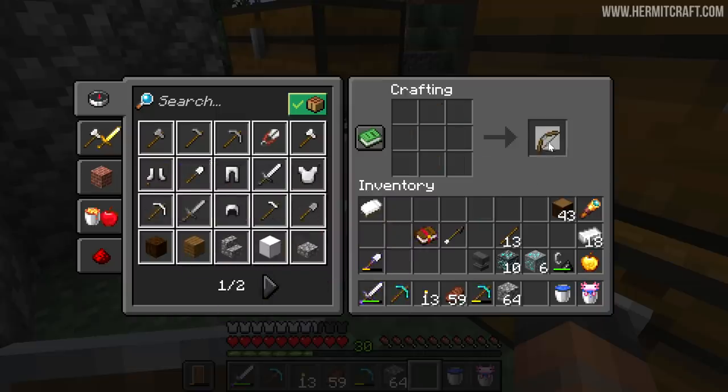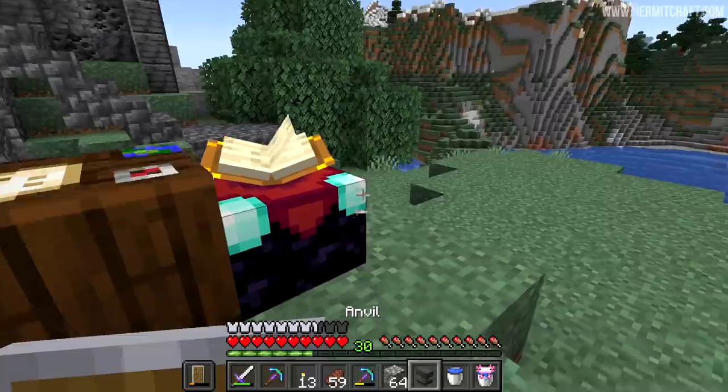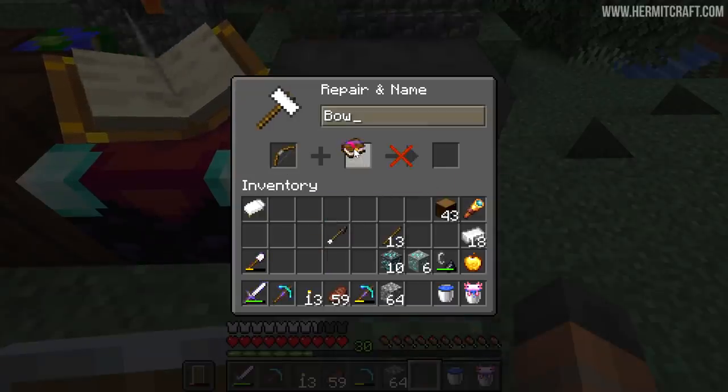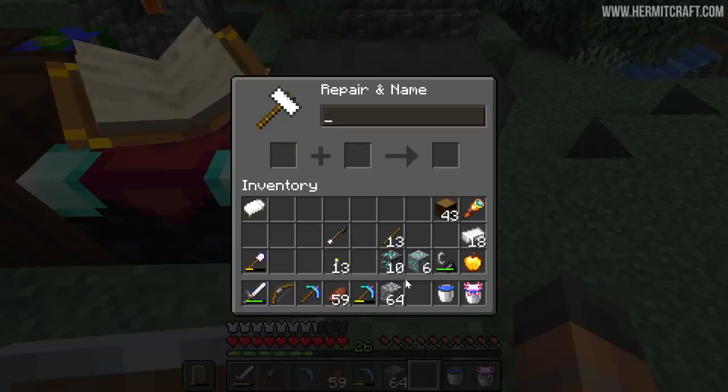Maybe we should just make a bow and shoot it. The thing is I've only got literally one arrow. But because we've been working with the villagers, we now have infinity books available to us. So I'm going to have an infinity bow to defend myself with.